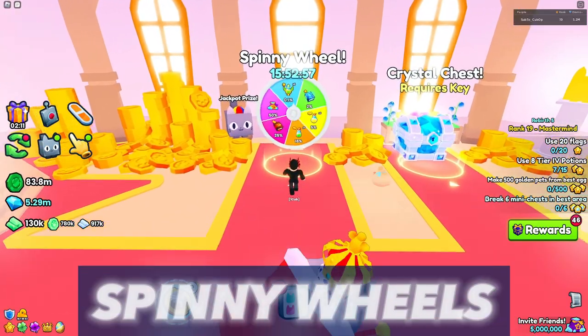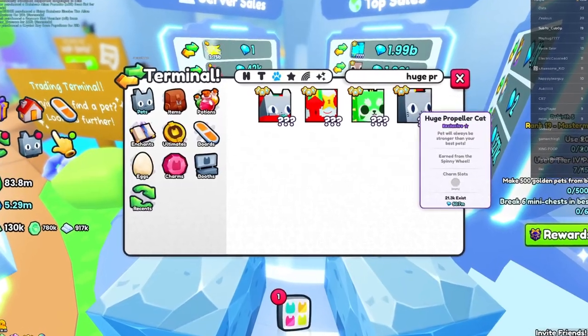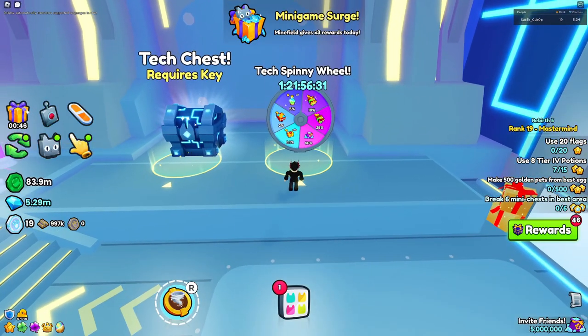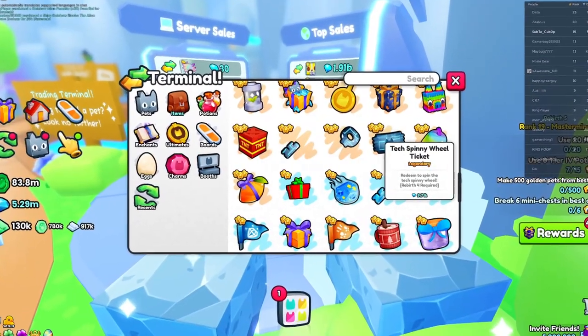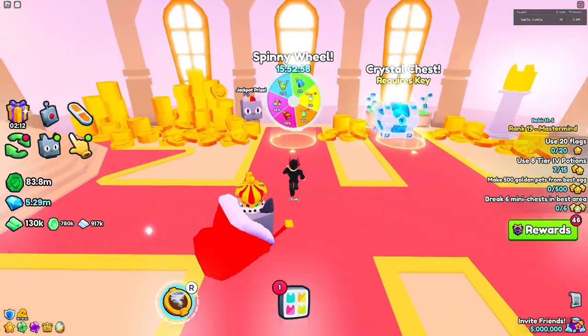Coming back to the spawns, the spinning wheel in the spawn world can get you a small chance of getting the huge propeller cat, while the one in the tech world can get you a shot at collecting the huge Abyssal Axolotl. These both cost spinning wheel tickets, and both are a 1 in a thousand chance to get, and are not always guaranteed to be on the spinning wheel.